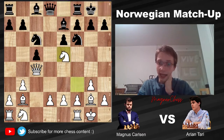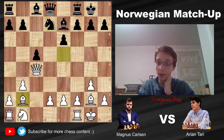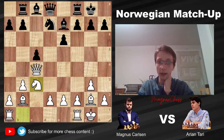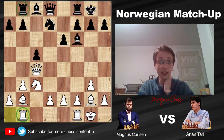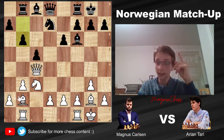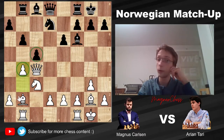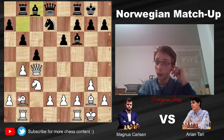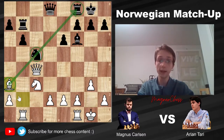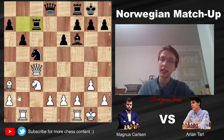Knight to e5 and we have a trade. Knight back to d7 attacking the bishop, bishop goes back. We have rook b8, preparing to potentially play b5, but we can attack the queen, and now knight to c3. Bishop to f6, putting a nice bishop on this diagonal to counter the strong dark square bishop for white, and now rook a to b1. Magnus says: what Arjen can do, I can also do better.